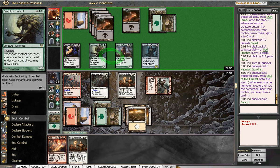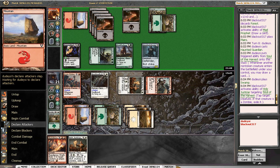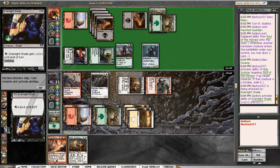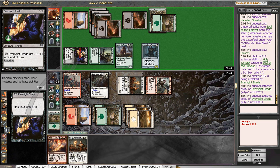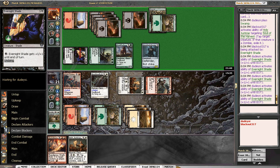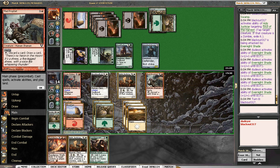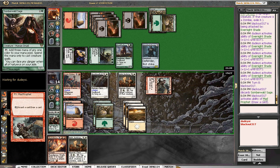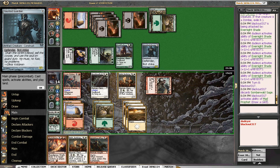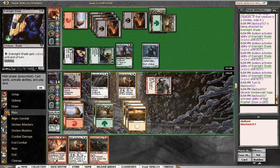We'll tap this. If he wants to get in with the shade, that's fine. Having two tappers is very nice. I actually hope he swings with the shade and pumps it — then we could Thunderous Wrath it. We're tapped out. Make the shade big. Shade gets huge — we're at 14. This is the worst draw on earth. This guy's pretty good. I think we get a Thunderous Wrath this turn.